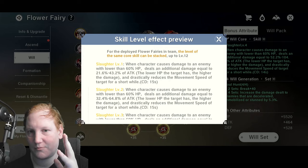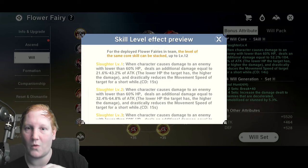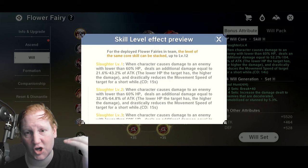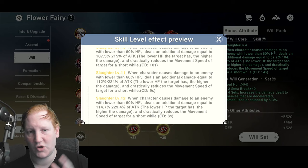The skill preview shows in orange text at the top that deployed fairies — your four active fairies — of the same core skill can be stacked. This also applies to assist fairies. You can see it shows the level of Slaughter I currently have, which is level four. It goes up to a max of 12, so ideally you would have two sixes which would make 12.